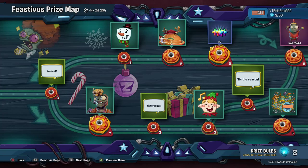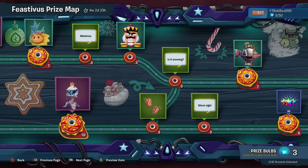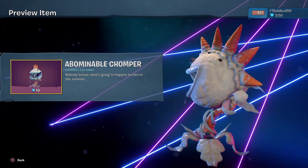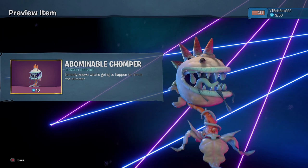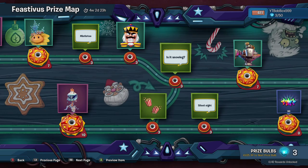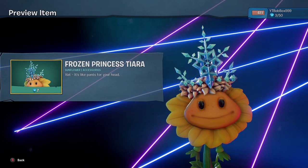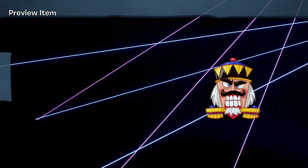Oh that's sick! You get another Victory Slab - Draw Dave Drums, very cute. Then we get this one which is really cool - I'm actually happy for this: Abominable Chumper Chump Hair. It's not a snowman but it is an abominable snowman, but instead it's Chomper. Look how cute that is - that is amazing, loving it.